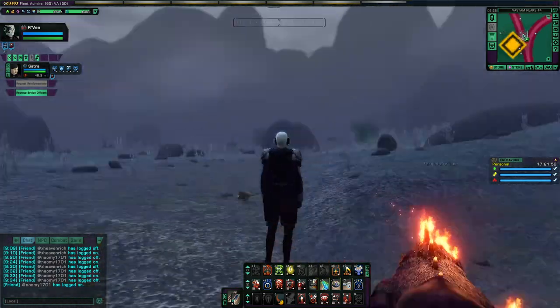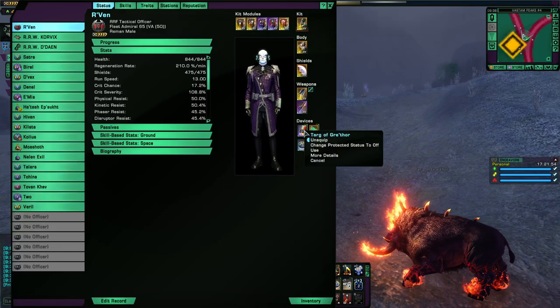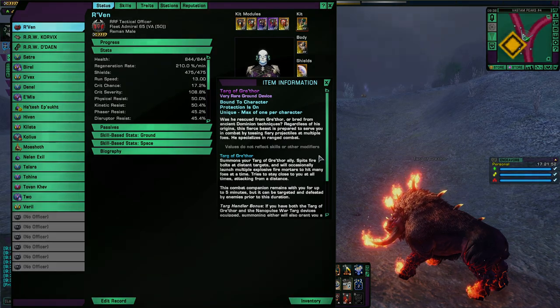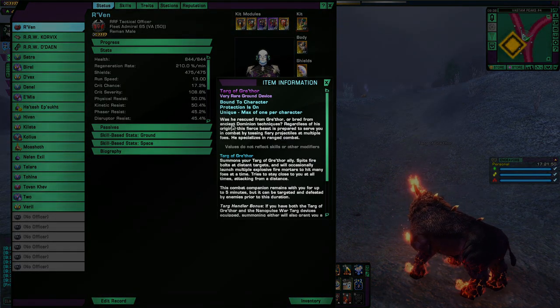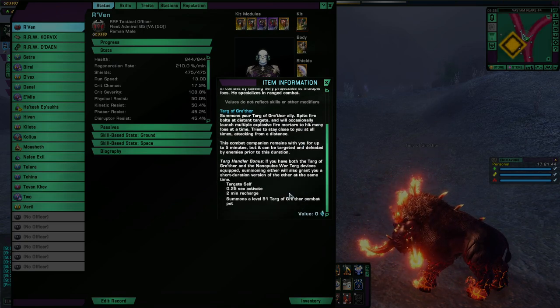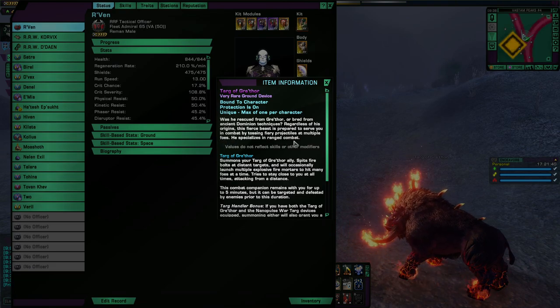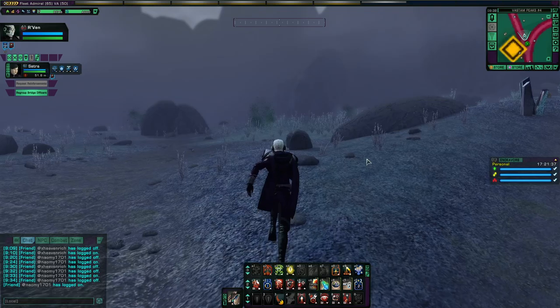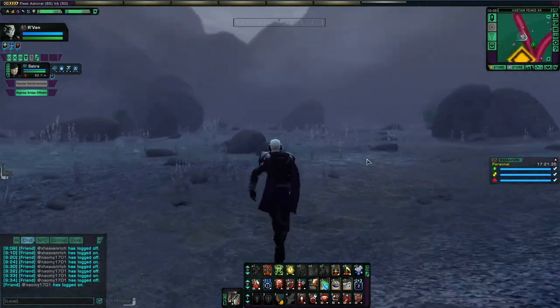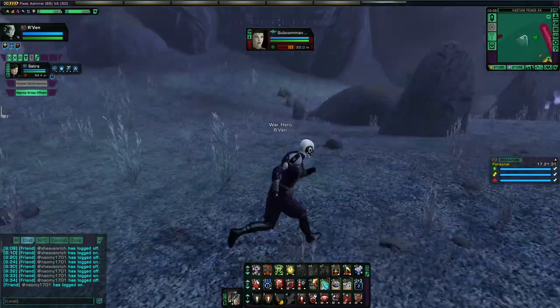This combat pet is pretty weak — the damage it does is not so good. But most combat pets don't do very good damage either. It's a ranged combat pet and it fires fireballs and fire mortars. Let's see if I can get it to do its thing.